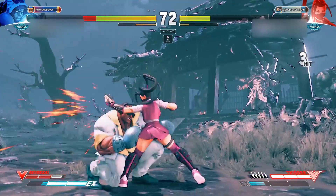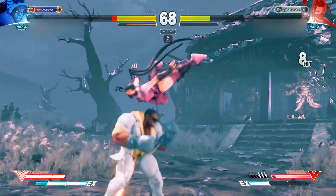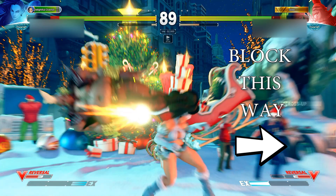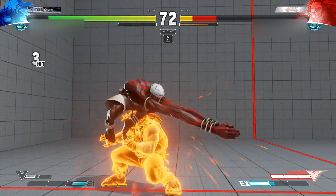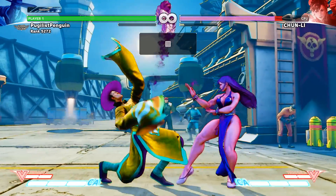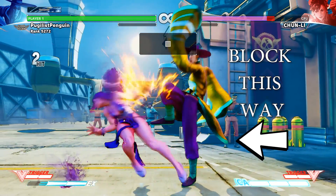Knowing when to block left or right is also very important. Blocking a cross-up jumping attack requires you to block the opposite direction from when the opponent left the ground. There are also projectile mix-ups that have to be blocked the opposite way they came from, due to some unique movement options that some characters have. In these cases, you have to block based on where the opponent is rather than the fireball.